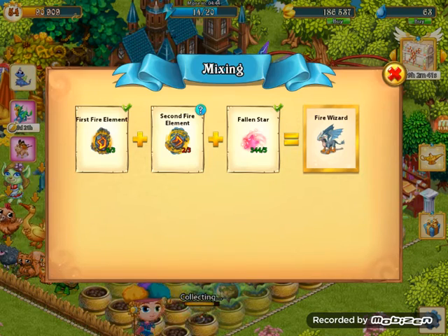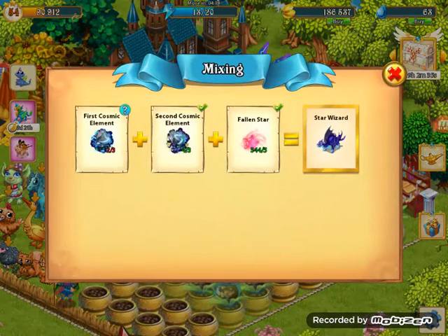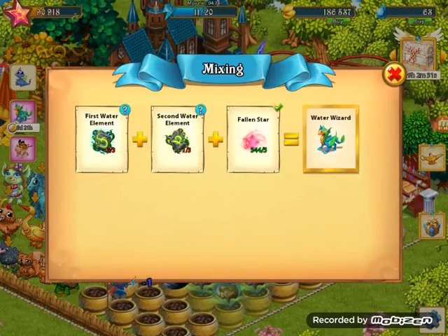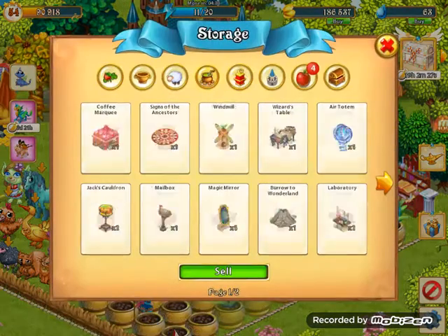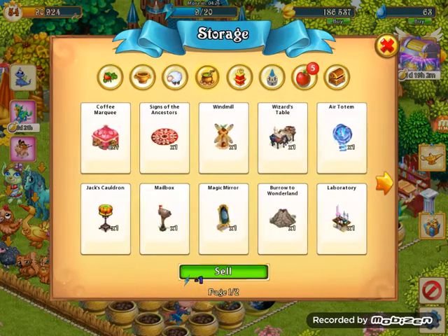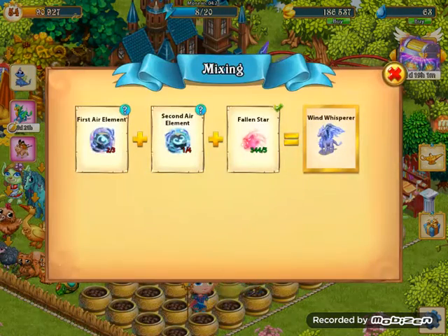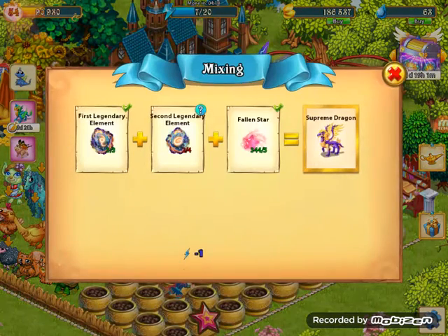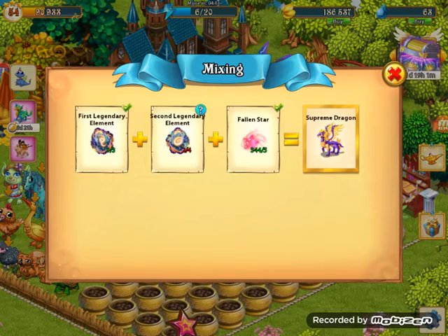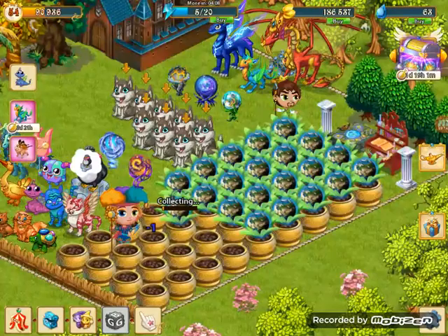I need a second fire element, just one second fire element, and the star wizard. I need one first cosmic element, and I need more - I have the air element. I just need two supreme or legendary elements to get the legendary or supreme dragon.